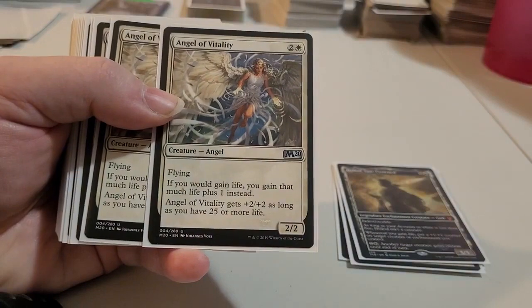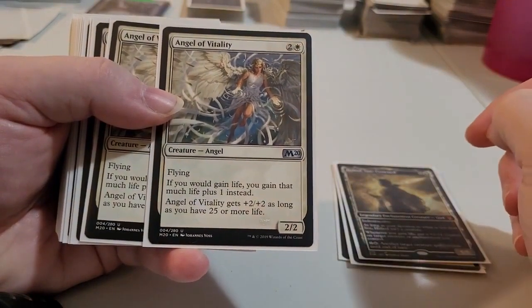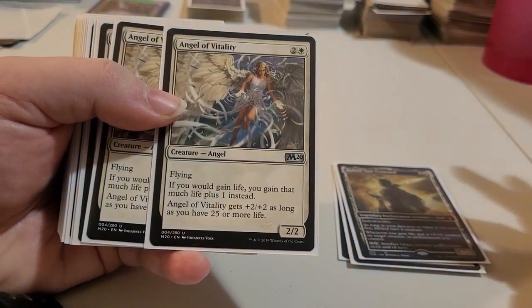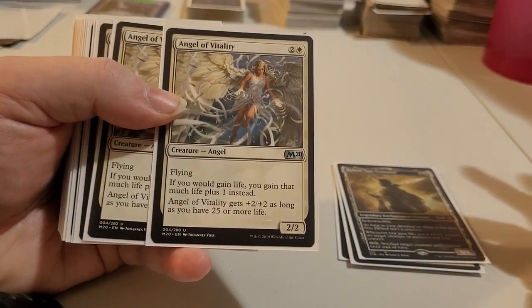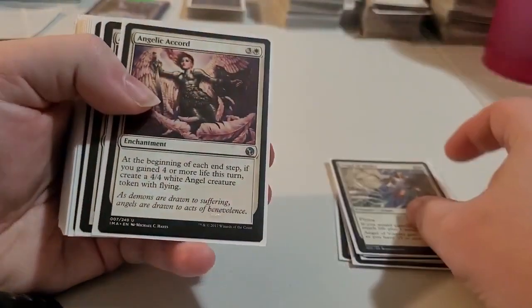This one here is a flying creature. If you gain life, you gain additional life. So if you gain one life, you gain two; if you gain three, you gain four. If you have over 25 life, she's a 4/4 angel. Pretty cool.